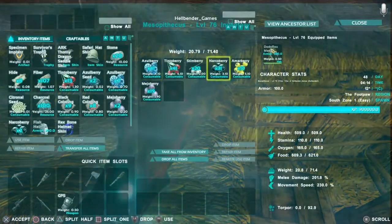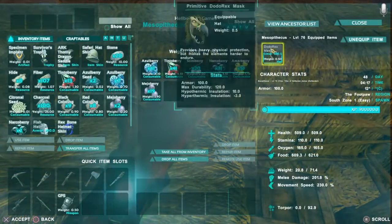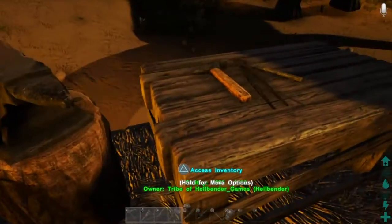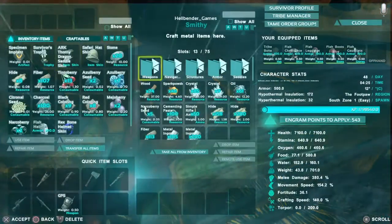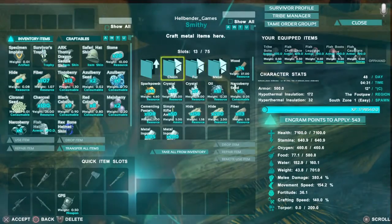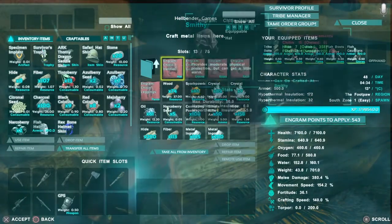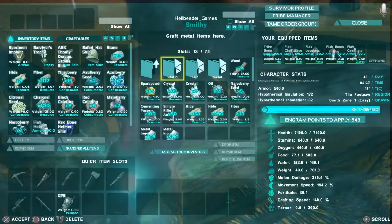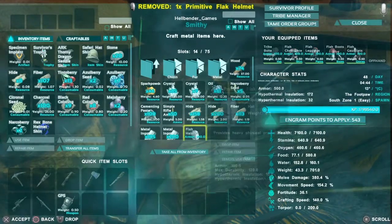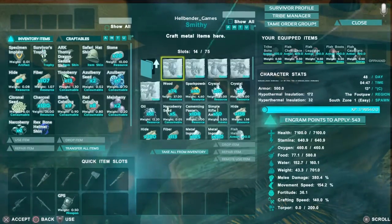So today I'm going to be showing you how you can do that. Come over here — go to your smithy. You can go for any armor; any of these three. You can also use riot armor, but it has to be a helmet.